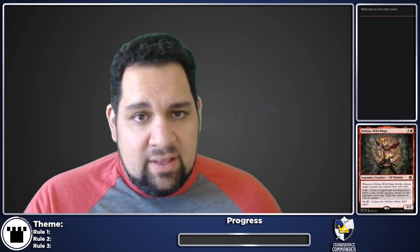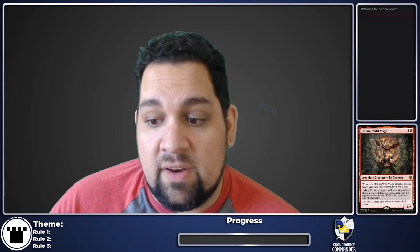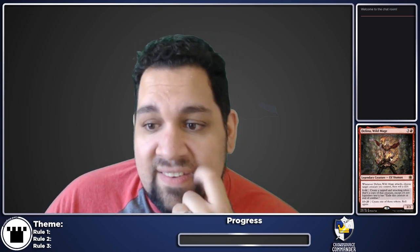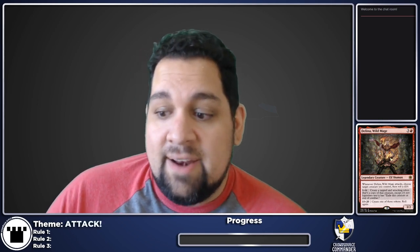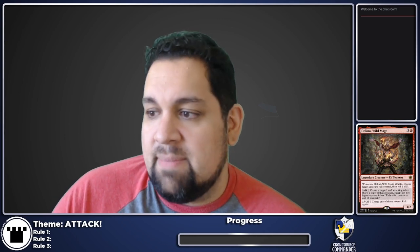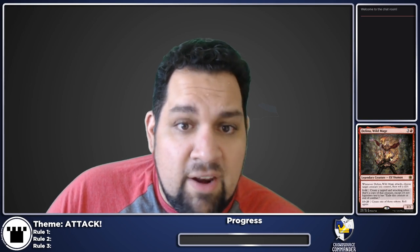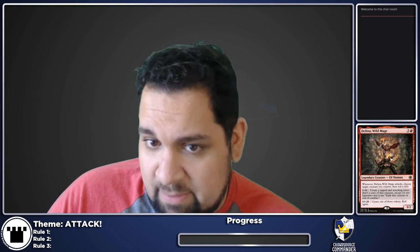There are a couple of ways to go with Delina. We'll figure it out as we go — I don't have a super deep plan for this deck. The theme is pretty basic: we're going to attack a lot. The plan is just keep attacking, keep making Delina do her thing. We want to make tokens of creatures, we want them on our battlefield, and we want them to leave the battlefield.